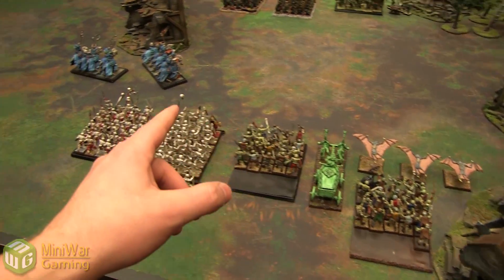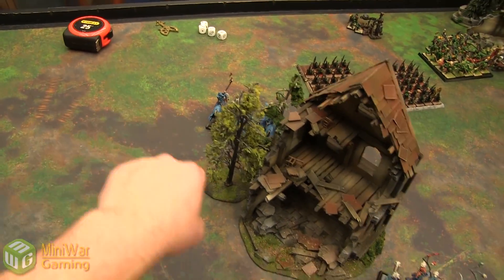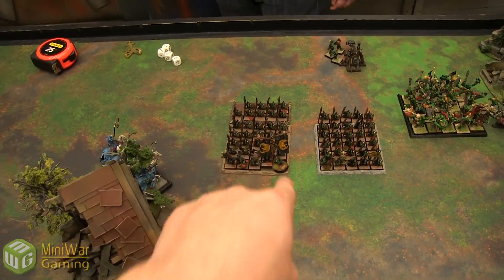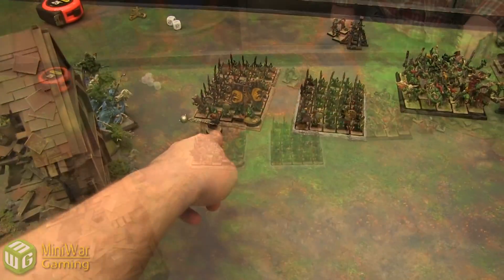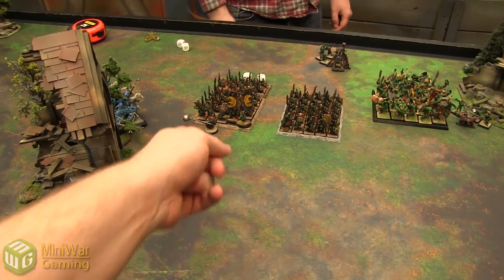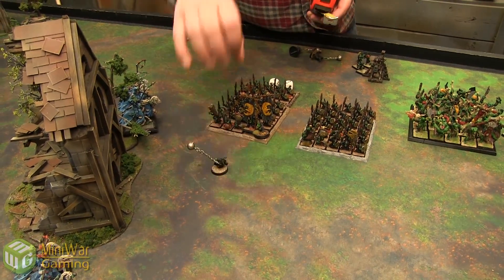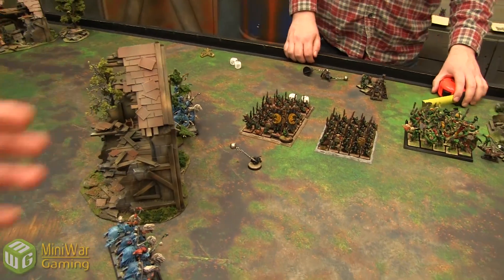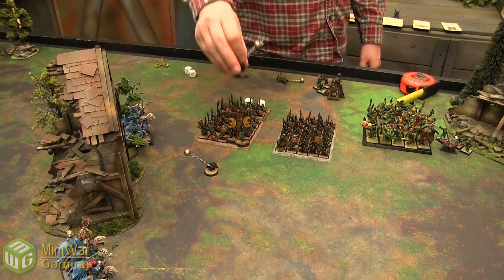Vampire Counts turn one. My first unit of Hex Wraiths — they're ethereal so they go through terrain, moving to within eight inches. They trigger the fanatics on one Night Goblin squad. The fanatics can't hurt them because they're not magical attacks, but we might as well litter the oncoming assault with fanatics. First fanatic goes four inches forward, second goes six inches in its direction.